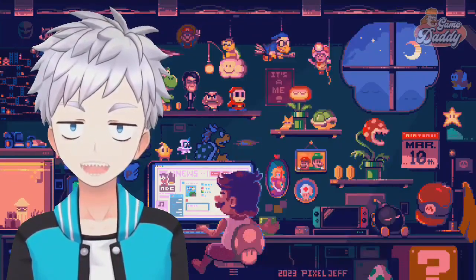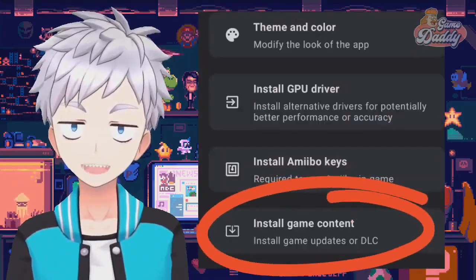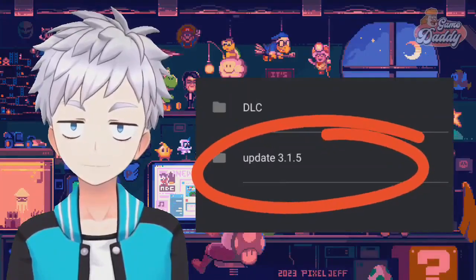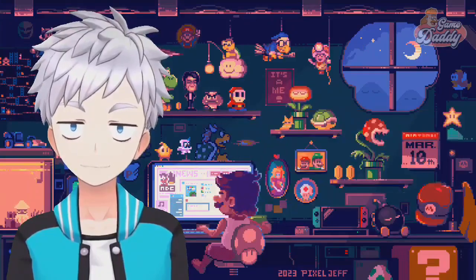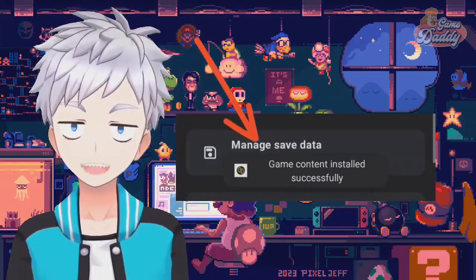Let's try to install updates and DLCs to our game first. Tap 'Install Game Content,' then locate your update NSP file. Select the update you want to install. After finishing the installation, a prompt will pop up saying 'Game content installed successfully.'